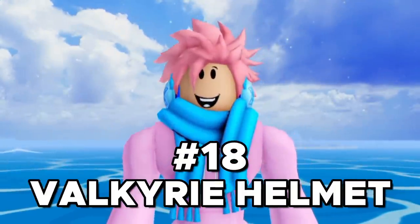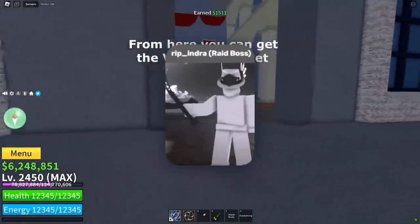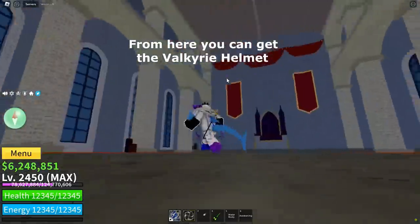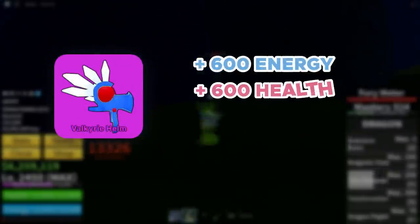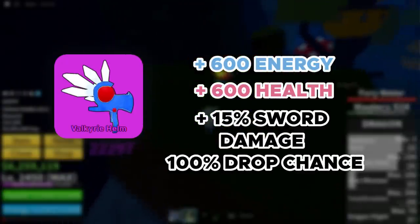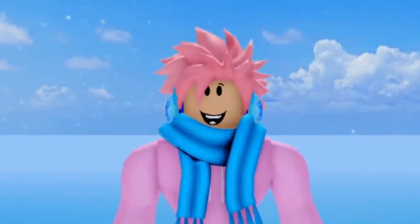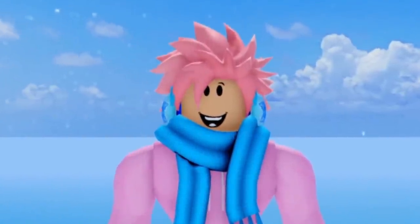Next on the list, we got the Valkyrie Helmet. It's a legendary accessory that you can get after defeating the Rip Indra boss by dealing at least 10% damage to it. It gives you 600 extra energy, 600 extra health, and plus 15% sword damage. You have a 100% chance of getting it after defeating the boss, so you don't need to grind that much to get it. But the boss is really difficult to defeat — literally the hardest boss in the game.